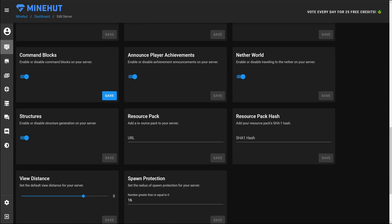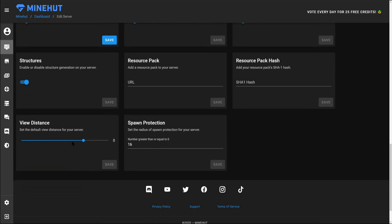The Nether: do you want to enable the Nether on your server? Structures. Resource pack: you can add a custom resource pack — add it to your Dropbox, add the public Dropbox URL here, and as players join they'll be able to download it. Resource pack hash: if there's a specific hash, punch it in. View distance: by default is eight — I normally keep it there so players with high-end computers can't max out their view distance to 30 or 60 and spot you from across the map for PVP purposes. Spawn protection: I usually set this to zero so it doesn't conflict with WorldGuard, since WorldGuard can't always overwrite the default spawn protection.